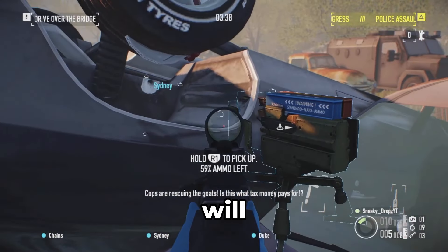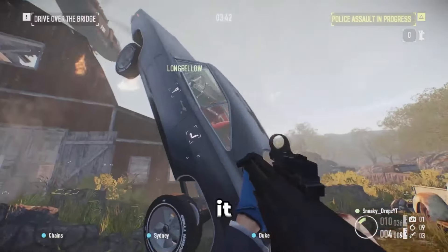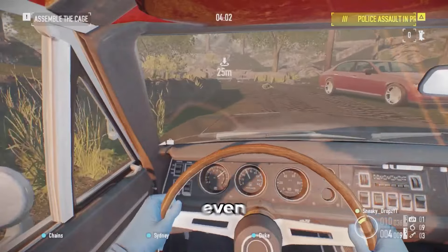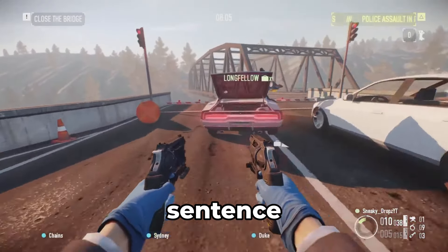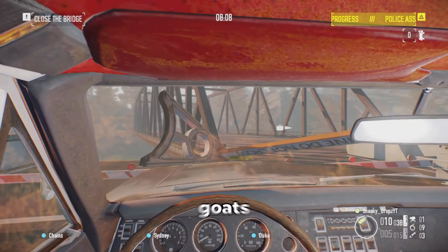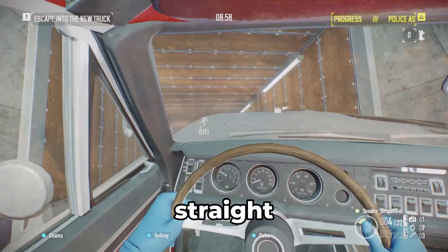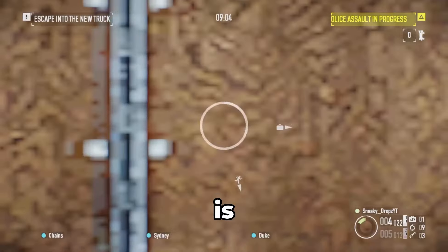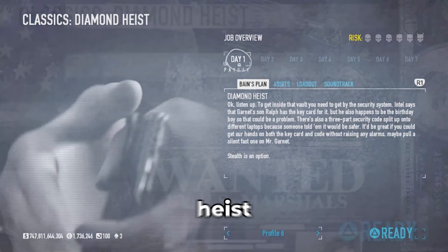The car will go flying. If it lands upside down, try and flip it the right side up. Once you've done that, you can literally just escape straight away — you don't even need to put all 14 goats in. Depending on your difficulty, on Death Sentence it's 14 goats, but you don't have to fill the cage. Once you get the car out you can just leave straight away. I couldn't believe it when he showed me this — that is the Goat Simulator Day 2 glitch.